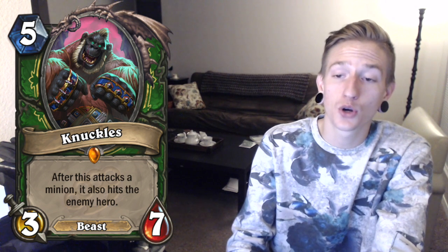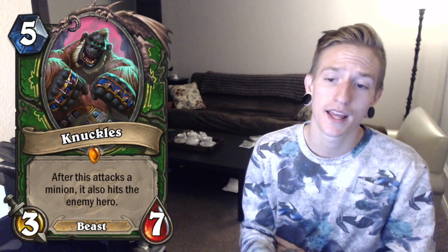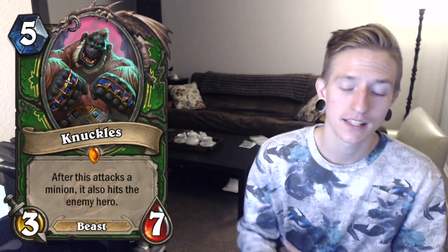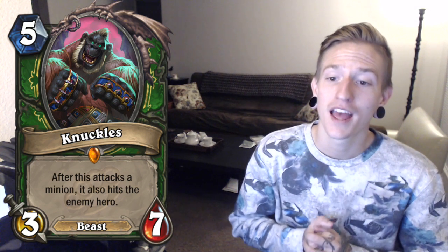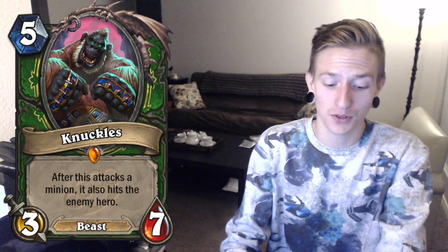Next we have a Hunter Legendary — Knuckles. It's a 5 cost 3-7 Beast, and it says: after this attacks a minion, it also hits the enemy hero. So that means it gets through taunt. Your opponent has a minion on the field, this attacks the minion, and then it also gets to attack the hero at the same time — basically doing 3 damage to a minion and also 3 damage to your opponent's face. It's a Beast so it can get buffed by Trog Beast Rager. Ram Wrangler summoning this would be pretty sweet. Comboing it with Tundra Rhino is pretty cool too. I think it's a nice card — it's nice seeing Legendaries not cost a million mana.